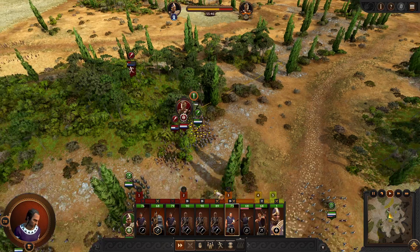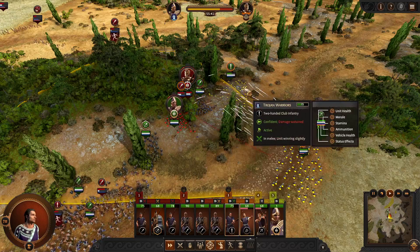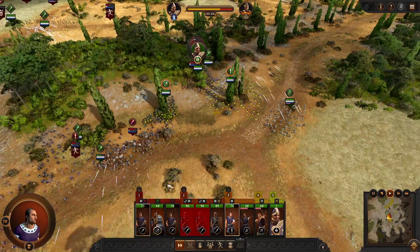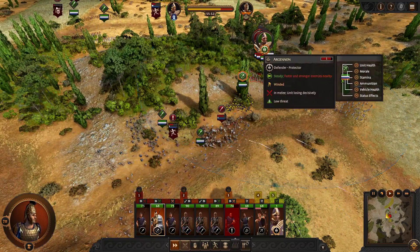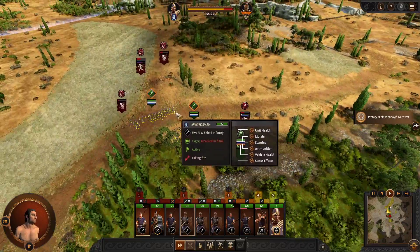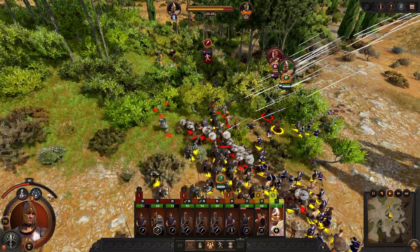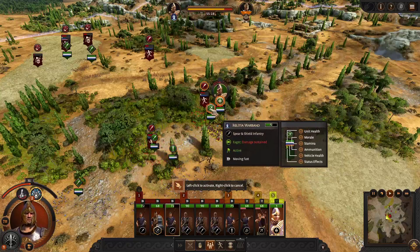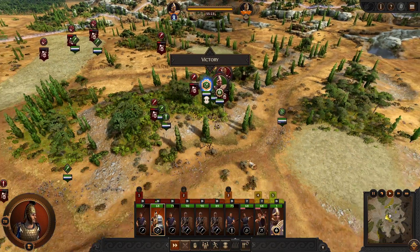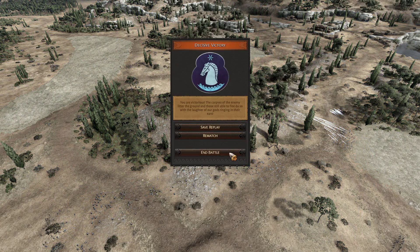We bring our front line up close, pull up Hector, engage those swordsmen with our clubmen, keep walking up the main force, turn those javelin men back around on the slingers. Have Hector go one-on-one with their hero. Bringing our front line up, getting some front line action, pulling up the flank to wrap around. Our archers are still picking off slingers. That militia unit is starting to get flanked — we run our guys straight through the center. More of them are running away. Hector is out here one-on-one with the enemy hero. We inspire the Guards of Troy — there's the victory!